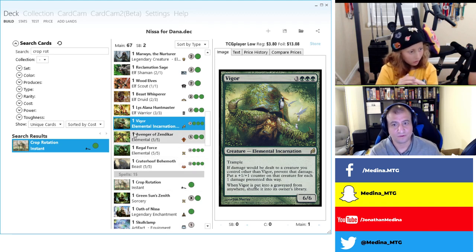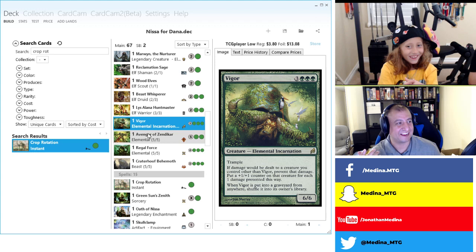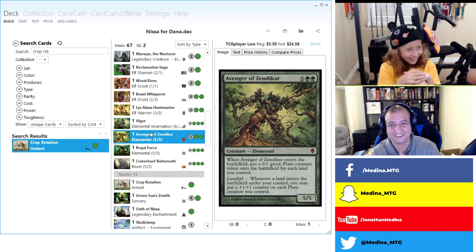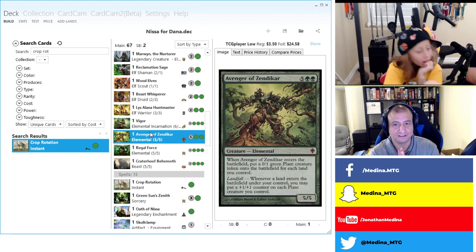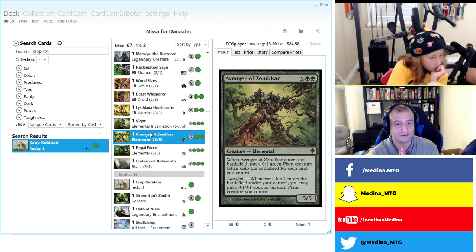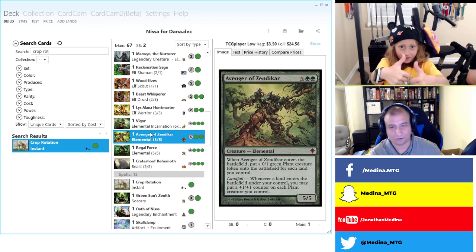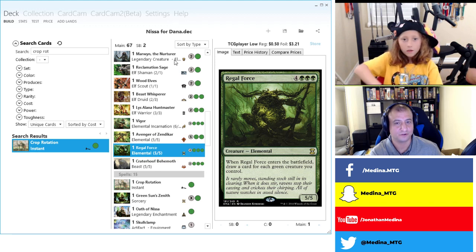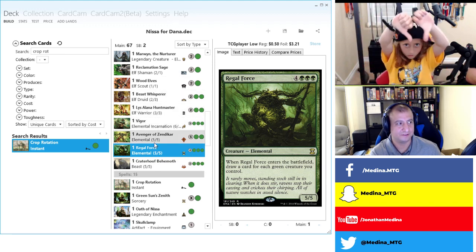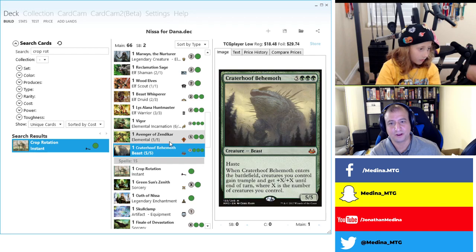Vigor: this is funny, I don't know what she's going to choose. Avenger of Zendikar: plants and counters — keep. Regal Force: this is the one that draws a card for each green creature you have in play — thumbs down, no Regal Force removed. Craterhoof Behemoth: that gets a pass, he can stay.